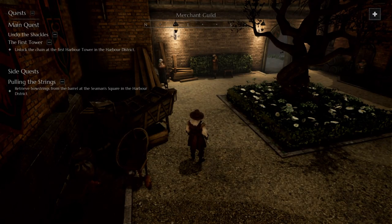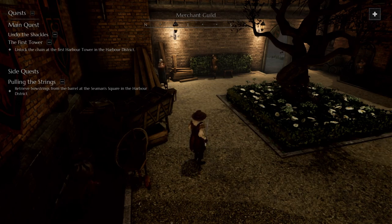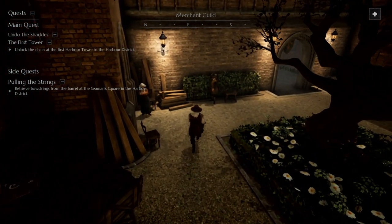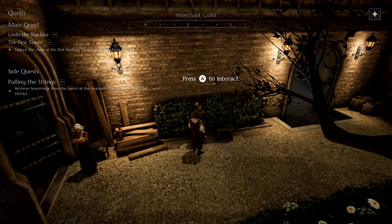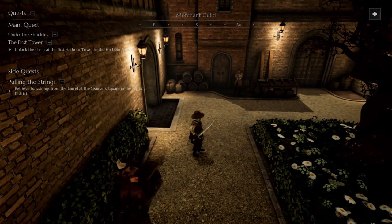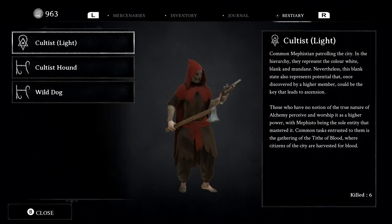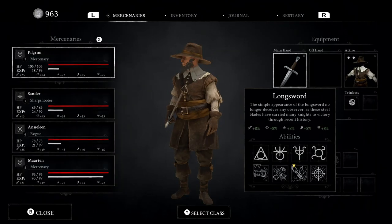Anyway, that is going to do it for today's episode. Please don't forget to like, share, subscribe, all that good stuff. In the next episode we'll head over to the harbor tower and the harbor district. It looks like we got a side quest as well as a main quest. I do find it disappointing that there's no context menu when purchasing items — I'll see if I can get around that. I'm pushing plus and it's not doing anything.